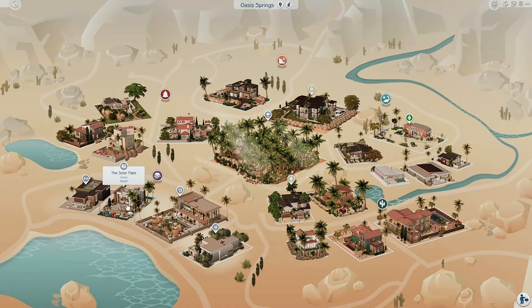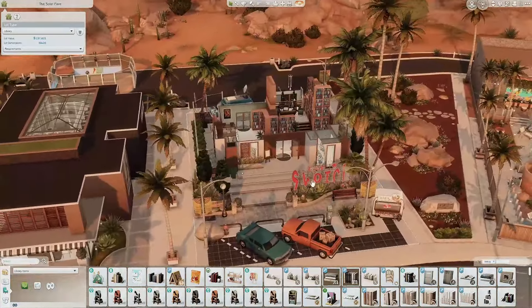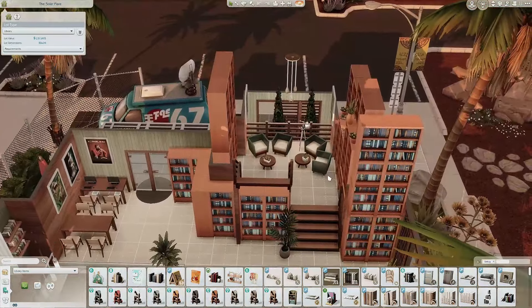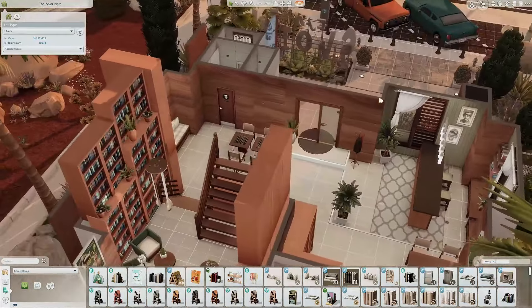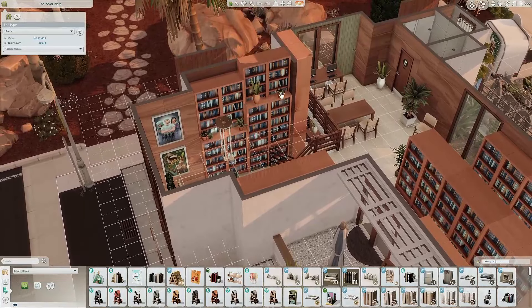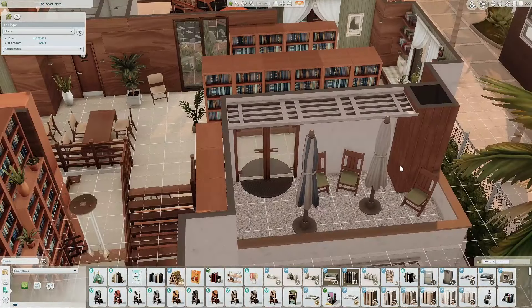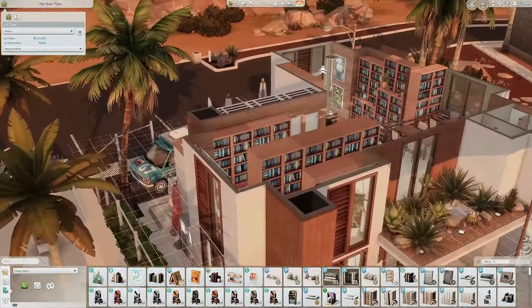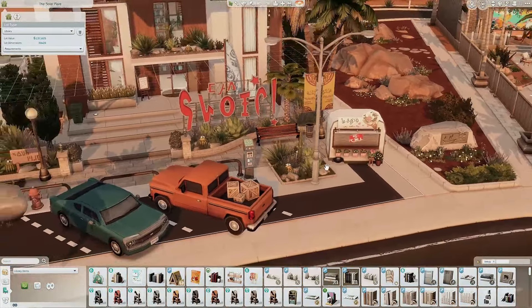This is a library called the Solar Flare. I really liked how this build looked because it did not look like a library at all — I'm kind of shocked by that. It's really cute. You have some computers, counters, bathrooms, chess tables, lots of plants. Upstairs you have tables where you can sit outside, maybe read a book and drink some coffee. The view is really nice, and they even have a flower station outside.